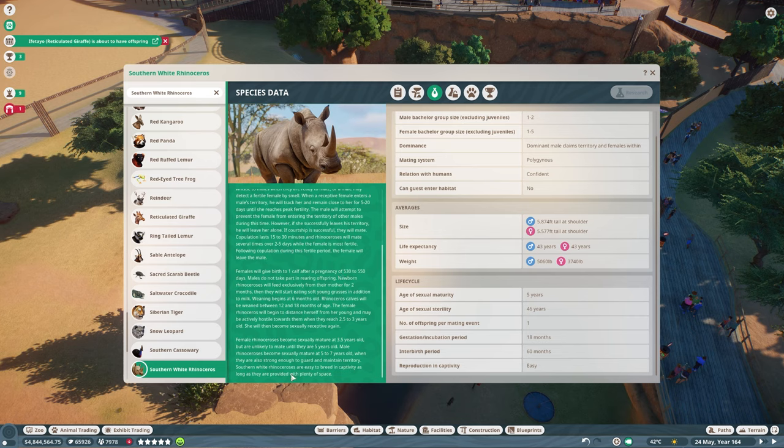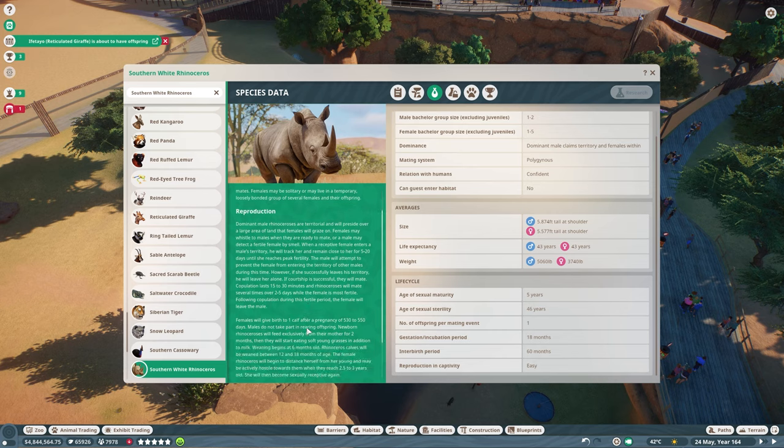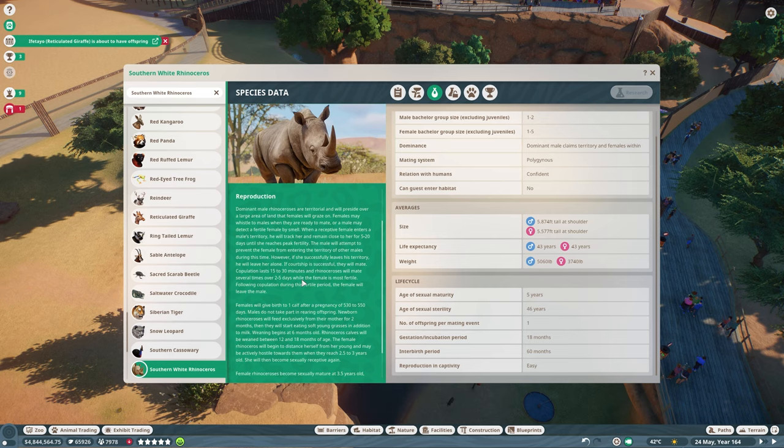I love when they add a little note about how the animal is different in captivity versus in the wild — we saw that with the hyenas too. Many of you pointed out how the hyenas are usually in massive packs, but in captivity apparently very much no. I really find those to be particularly insightful little notes. This is interesting though — another interesting mating behavior. I do wonder, so when I was reading 'he will track her and remain close to her for 5 to 20 days until she reaches peak fertility,' all I had in my head was that gif of that one guy behind the tree rubbing his hands. This rhino peeking around the corner of a tree keeping an eye on this female rhino.